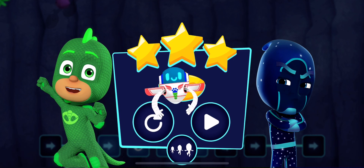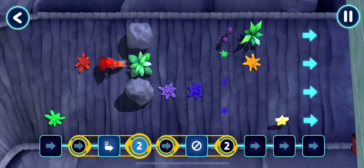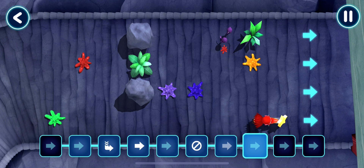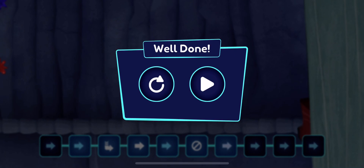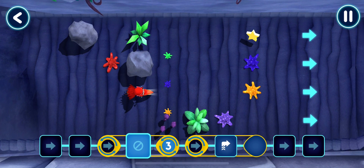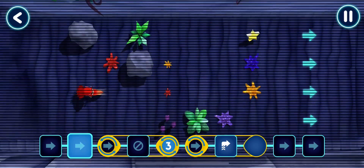Tap this button to play again. Which level shall we play? Cool. PJ Masks, we're on our way. Stage complete. Tap here to continue. It's time to be a hero. An instruction is missing.